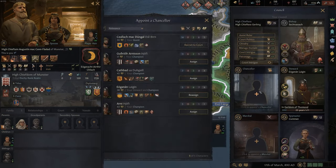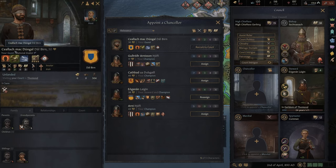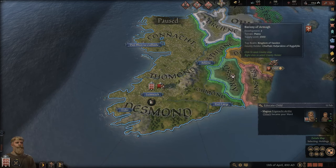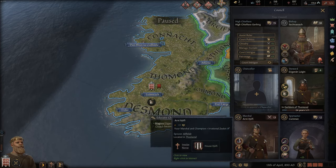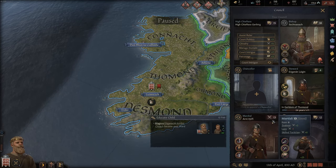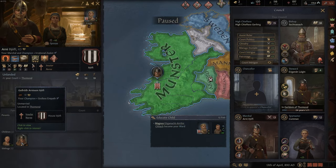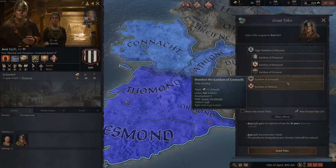Lucky for us, there's a very interesting personality at court - Selach Mac Dungal, age 30, a wanderer visiting our court. Let's try to recruit him, but that costs money so we cannot right now. Marshal-wise, we have a good one - Arnie, my marshal and champion. We might give him the Earldom of Connacht. He's 43, has a wife and children, so this is a good option - we give him the Earldom of Connor. We then have one holding less, which is good.